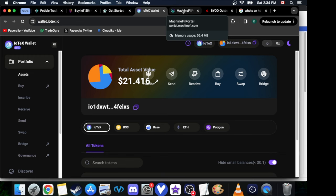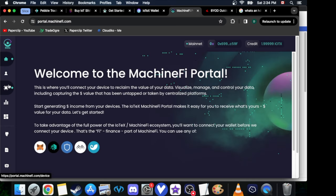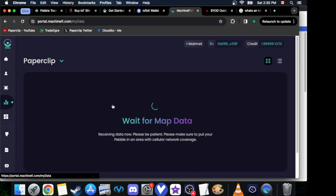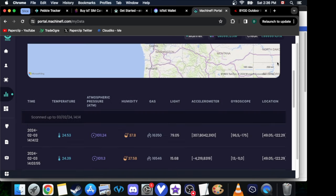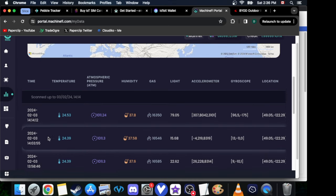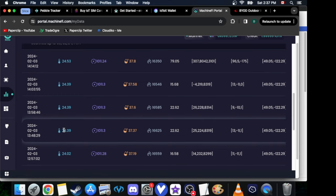Then go to this website, click Home, and add your device — this is when that box comes in again. There are two different codes you need: not just your IMEI, but also another code on the box. You can see here — I live in Vancouver — and this is all the information it collects. This is how you get paid out: they collect this data and pay you in IoTeX.